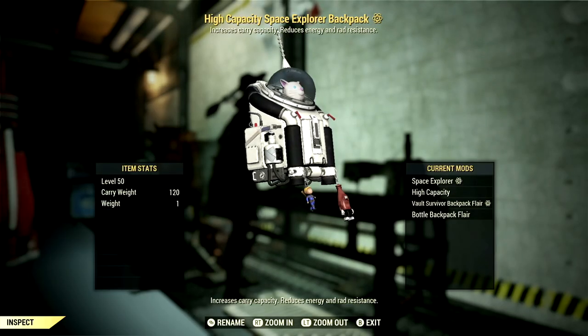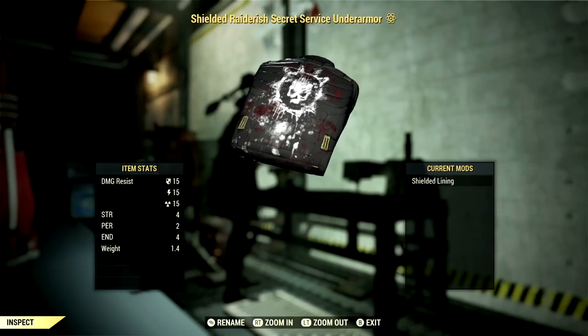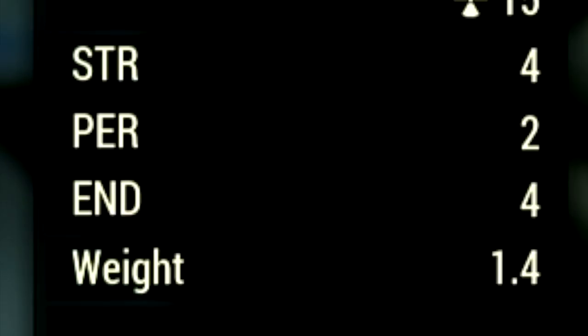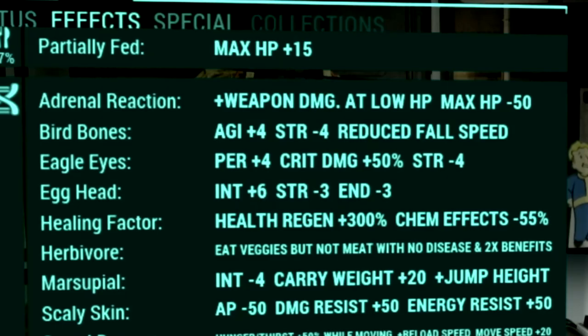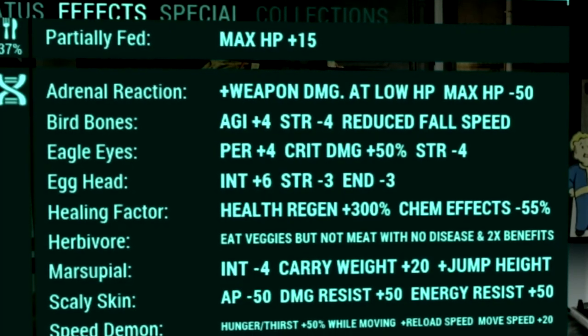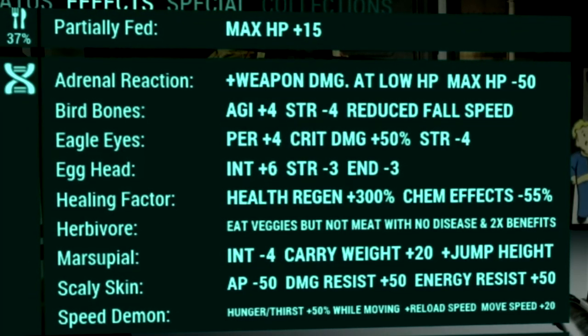Over in my backpack, what I used is my trusty normal backpack with a high capacity mod to get a plus 120 to our carry weight. Over in the under armor, what I'm using is my shielded secret service under armor to get a plus 4 to our strength, a plus 2 to our perception, and a plus 4 to our endurance. Over in the mutations, these are all the mutations we use for the build: adrenal reaction, bird bones, eagle eyes, egghead, healing factor, herbivore, marsupial, scaly skin, and speed demon.